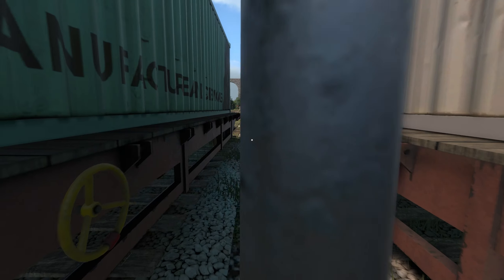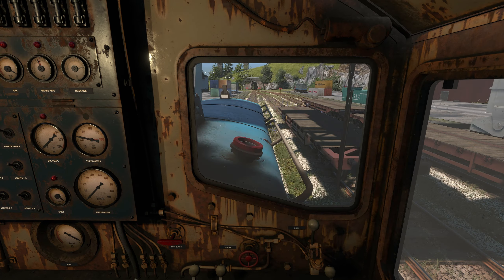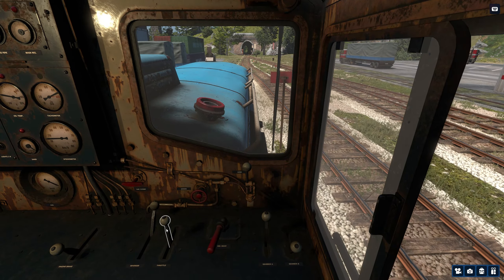Let's plan our route real quick. We're going to be making a right once we get out of here, a left, and then another left. I think we're ready. Let's release our brakes, slap this down to one and one, and we are ready. We are off once again in the DM3 - pretty exciting!